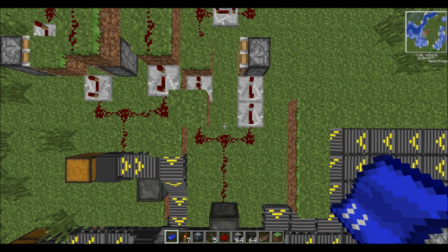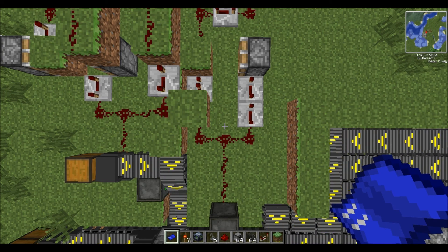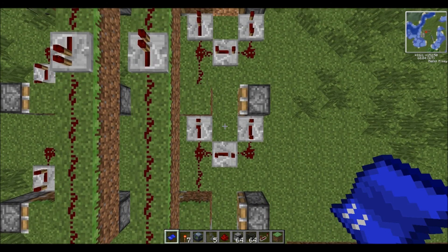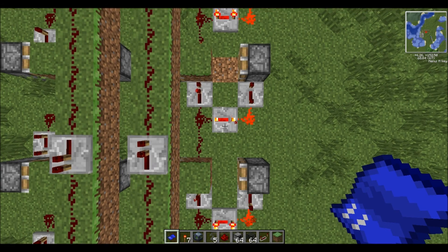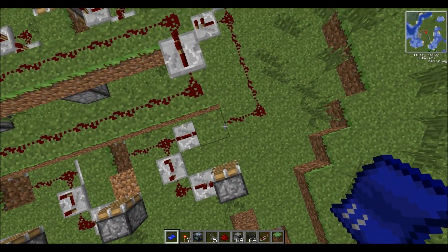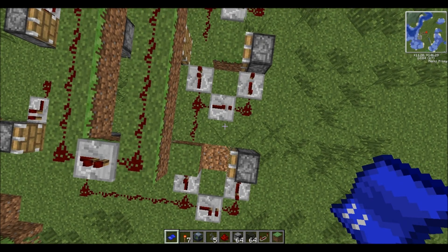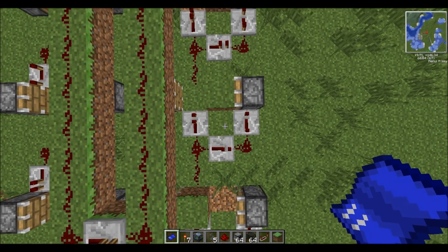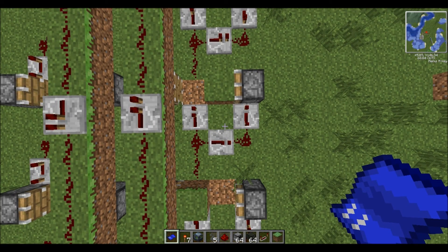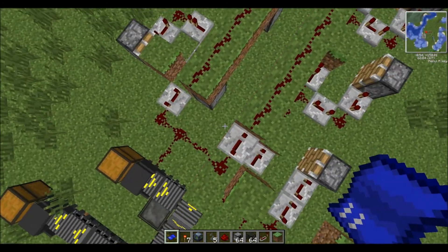The biggest trick to this is to get all of the redstone repeaters in the correct positions, so just take a good look at those when I pass over them. As you can see right now it's on five — next time it will trigger that. See, there it goes, and then just over the top with all of it.